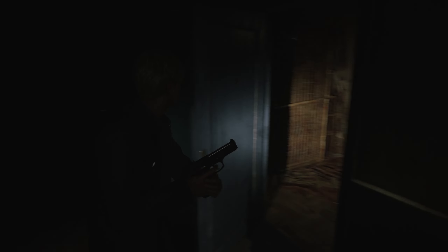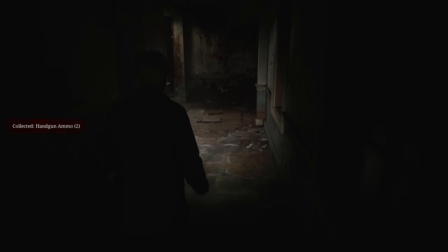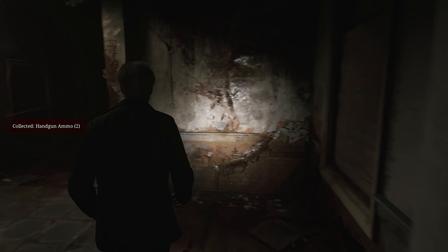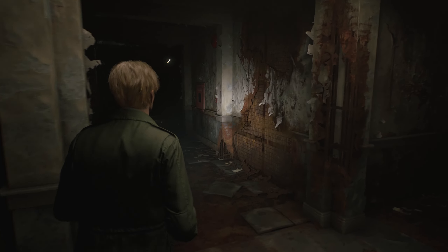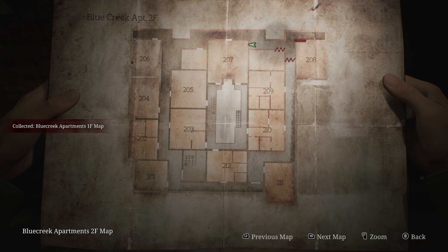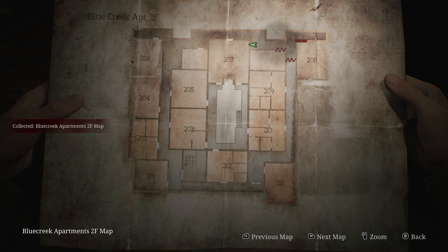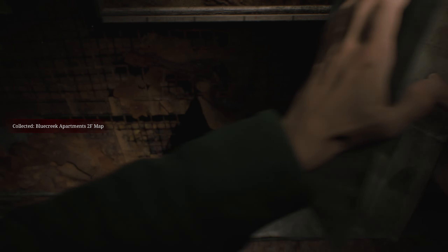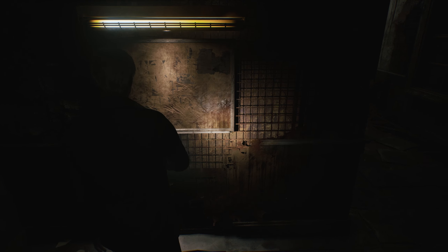Hello? Is anybody here? This is why it's always good to stay off the beaten path, 'cause that's where the valuable items are. Collected the Blue Creek Apartments map — and this building has two floors, actually three floors. This is about to give me a headache.